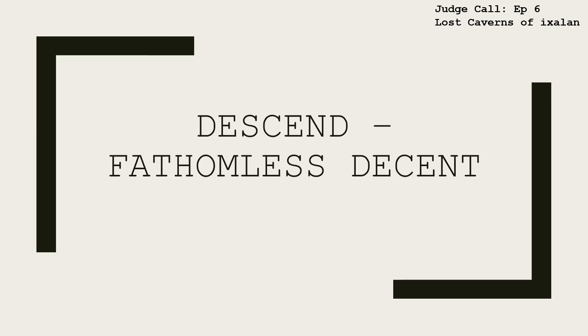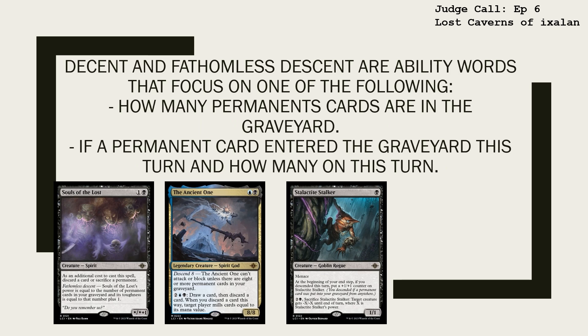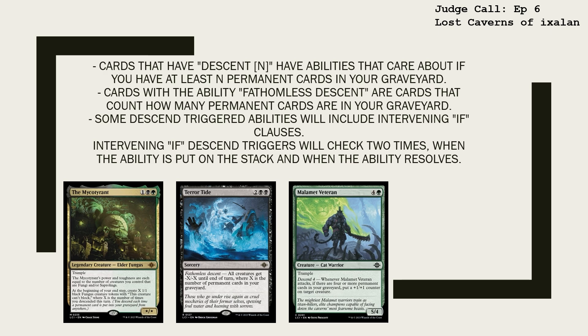Throughout the Plain, many caves have opened up, just inviting unwary travelers to descend to their depths. Descend and Fathomless Descend are ability words that focus on how many permanent cards are in the graveyard, and if a permanent card entered the graveyard this turn, and how many on this turn. Cards that have Descend N have abilities that care about if you have at least N permanent cards in your graveyard. Cards with the ability Fathomless Descend count how many permanent cards are in your graveyard at a time.